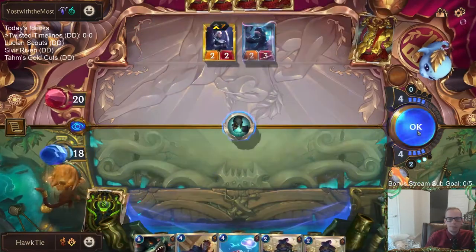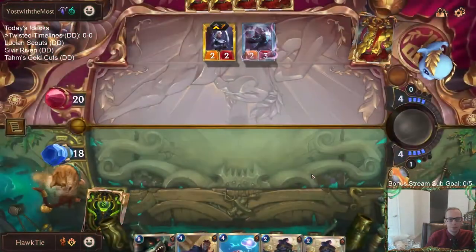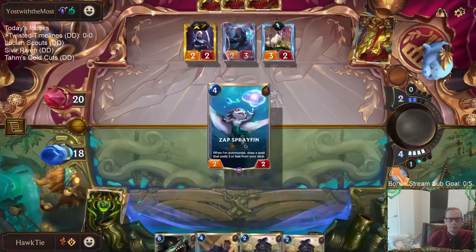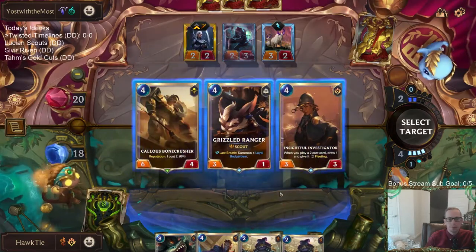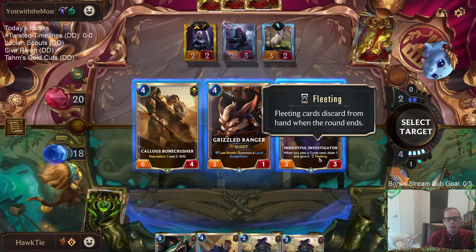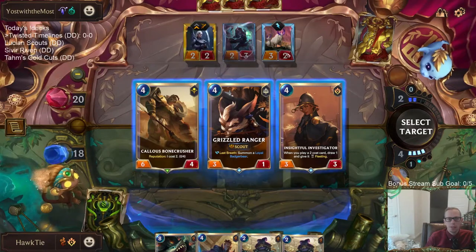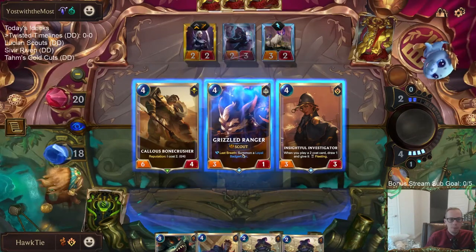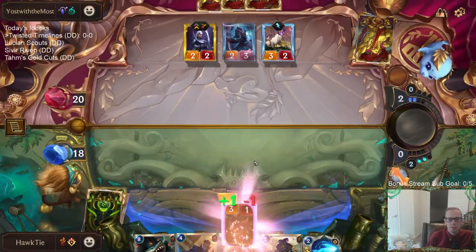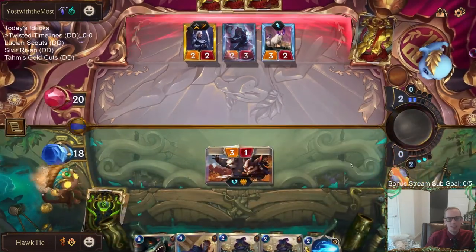Found Concurrent Timelines! I think I want Grizzled Ranger from the options — Investigator is pretty enticing with Fortune Croakers, but Investigator doesn't really block Mountain Goat. I'll take Grizzled Ranger. Man, if only Grizzled Ranger also attuned and drew a spell for you — new Grizzled Ranger: attune and draw Mystic Shot!